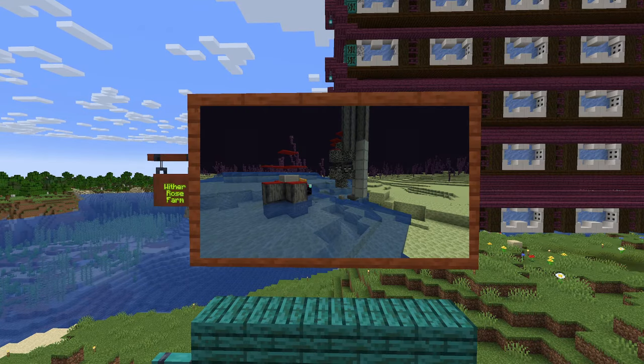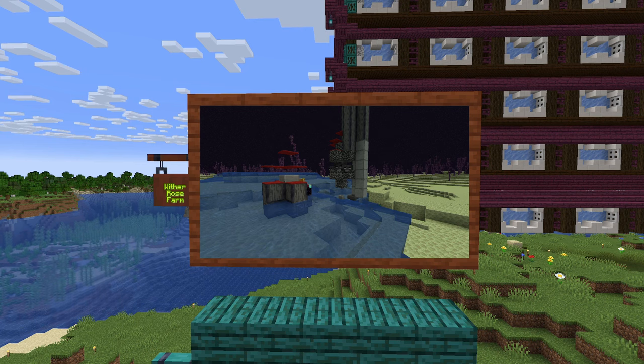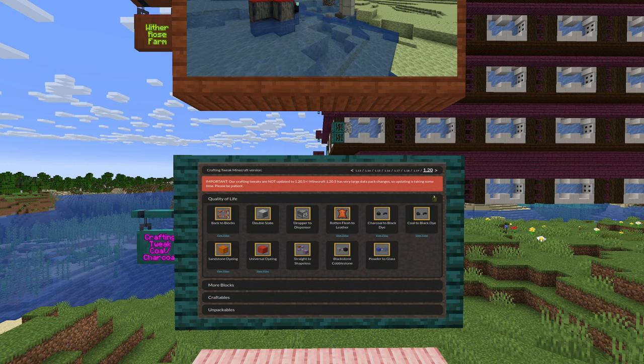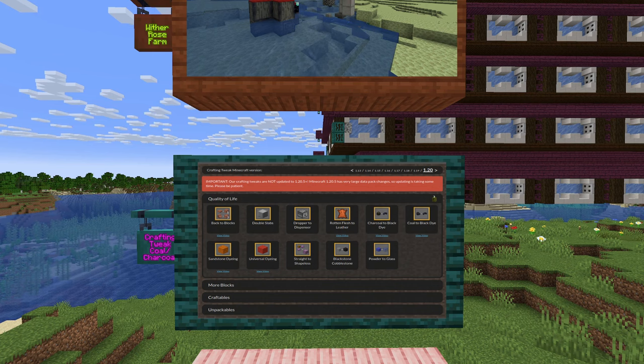The first option is a rose farm, which I have built one variant of, but it constantly breaks — so that's no good. The other option would be a setup that basically requires manual interaction, so that's no good either. There is also a crafting tweak that would allow transforming coal or charcoal into black dye, but I don't really want to add other recipes just to get to that point.